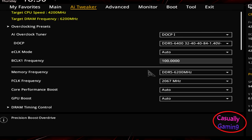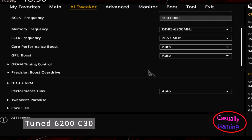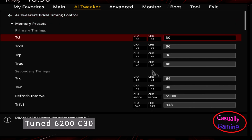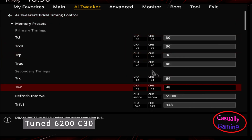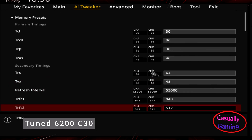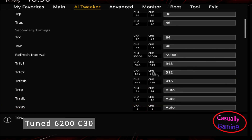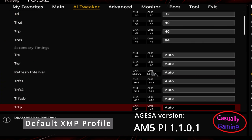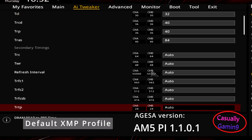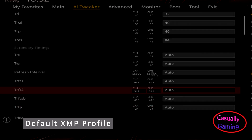Next I'm going to show the BIOS settings used. Make sure to pause the video if you are interested in the primary timings. I'm using these memory tuned settings on a daily basis and these settings will be pitted against the default XMP profile. I'm using the latest BIOS version and 6400 works without an issue, and to be frank I didn't have issues with all the previous versions as well.